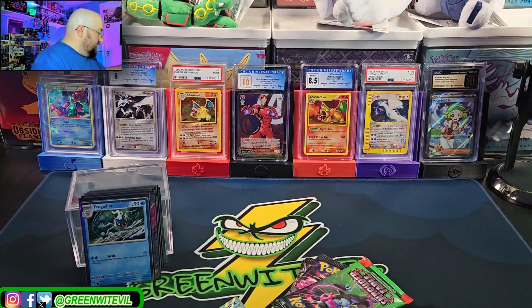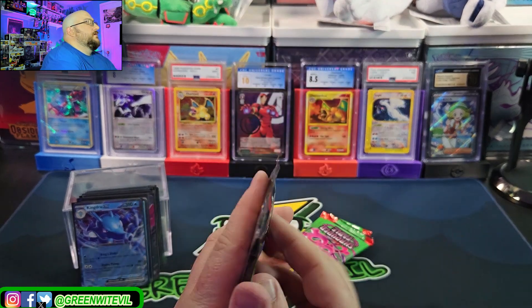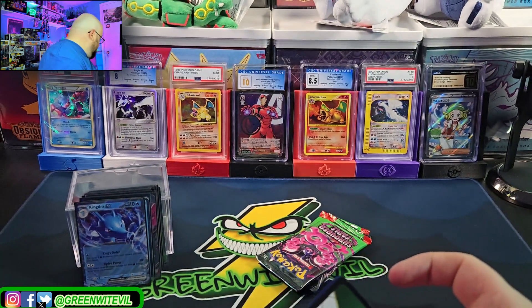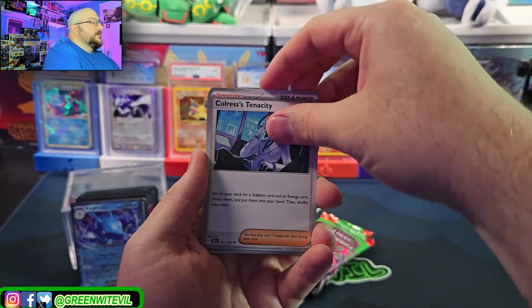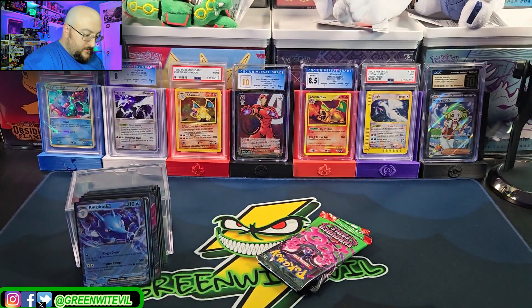Let's sleeve up another Kingdra. I think we did okay so far — two textures, hopefully we get another texture, secret art rare, or some art rares. I really want that Houndoom. Cedra, Night Stretcher, Decidueye, Colorless's Tenacity, Tapu Bulu, and Zoroark. And a foil dark energy — three packs left.